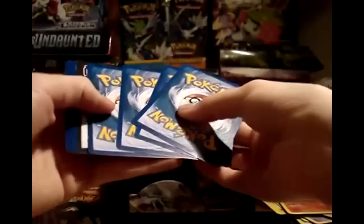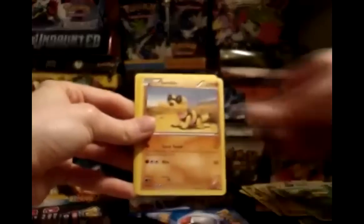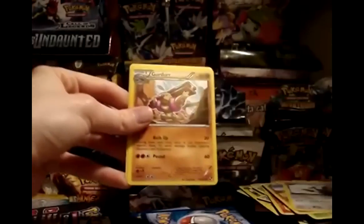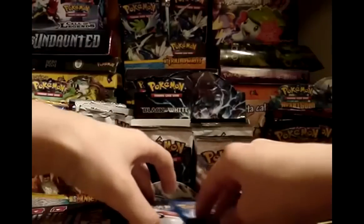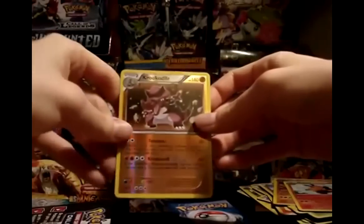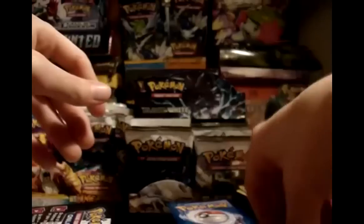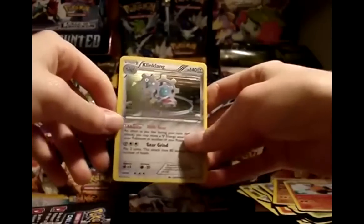Quick shoutout — that would be AceBlade258 calling. We've got another pack in a random order. Pack 9: Tepig, Petilil, Patrat, Pansage, Sandile, Tranquill, Klang, and Pignite. The last two packs where the codes were out of order had Reshirams in them, so maybe this one will too. My reverse is a Reverse Krokorok. My rare is a Hollow Klang — pretty nice.